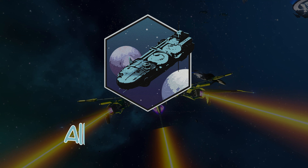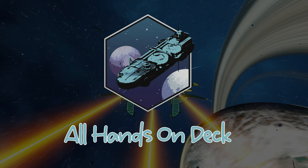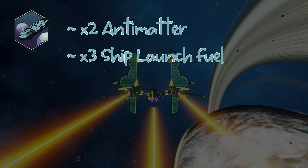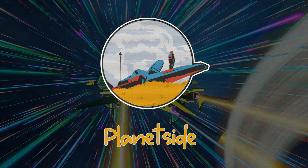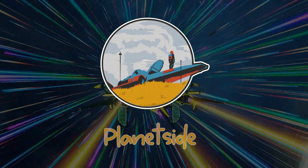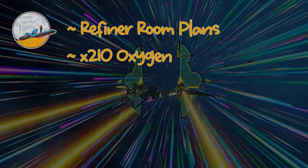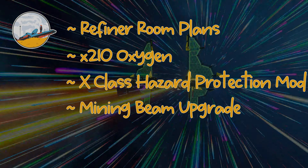The second milestone is All Hands on Deck, for which you have to repair critical freighter systems. The rewards for this are 2 antimatter, 3 ship launch fuel, and 2 repair kits. Milestone 3 is called Planetside and just requires you to set foot on land. The rewards are refiner room plans, 200 tin oxygen, an X-class hazard protection module, and a mining beam upgrade.